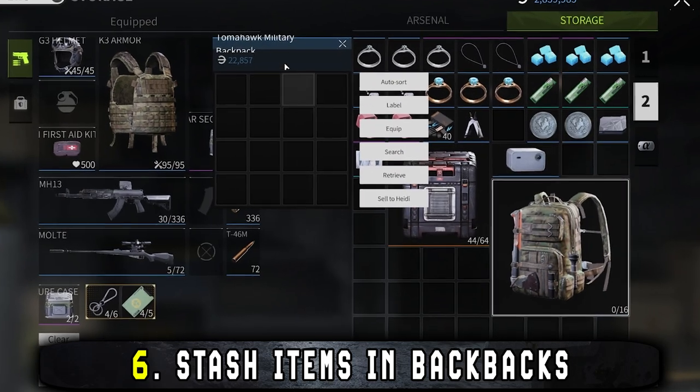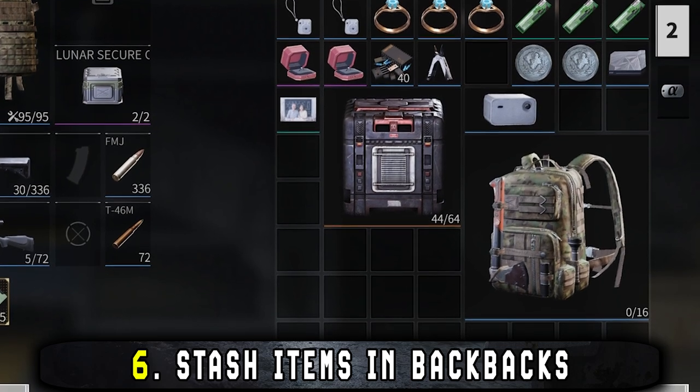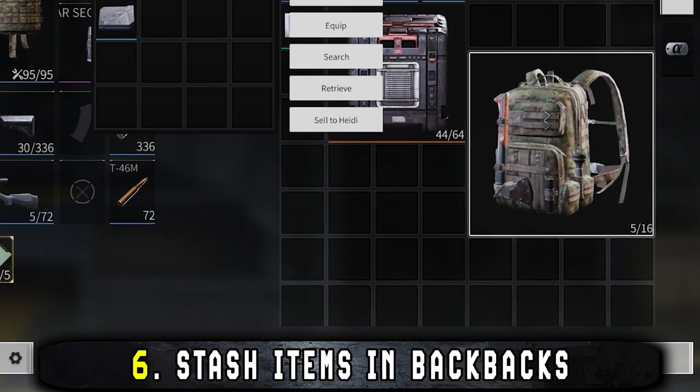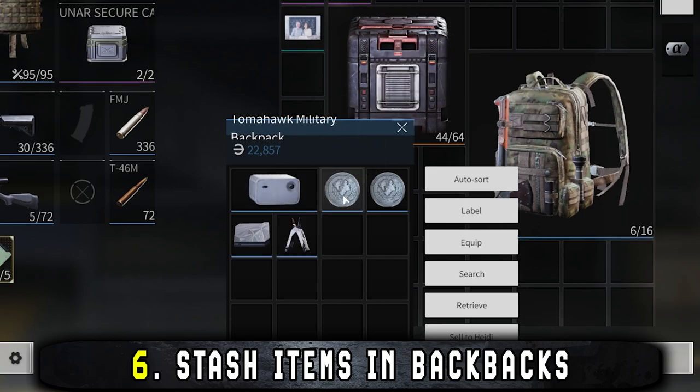If your stash is littered with backpacks, you can actually store items inside them. Most backpacks take up as many slots in the stash as they can hold, so it's a nice option if you don't want to sell your backpacks. Personally I don't do this much, as I find it makes my storage a bit messy and I lose overview of where some items are.